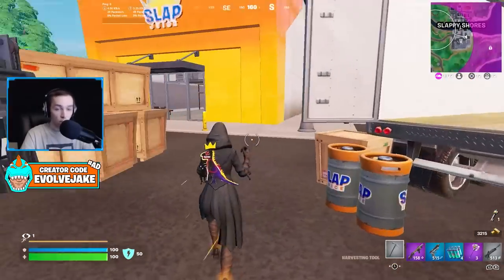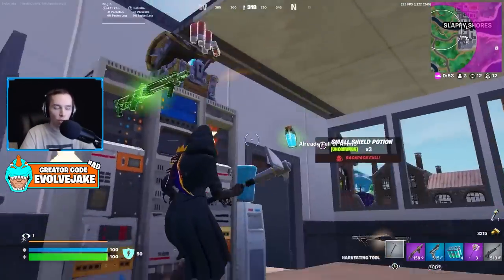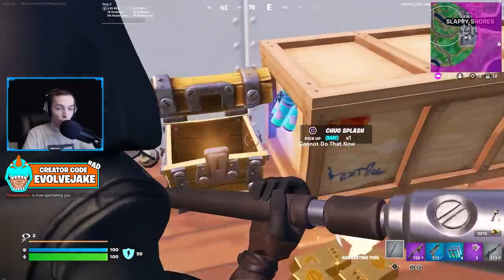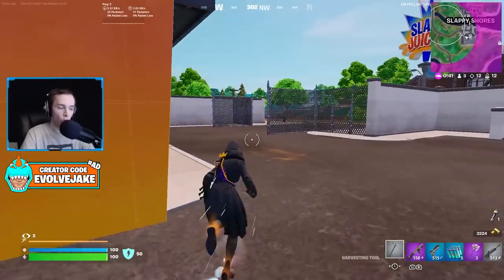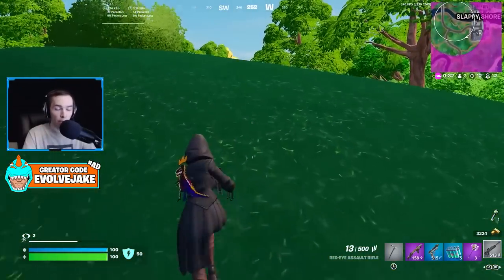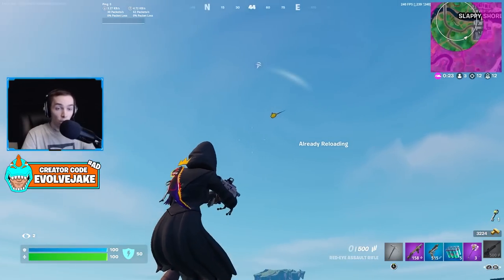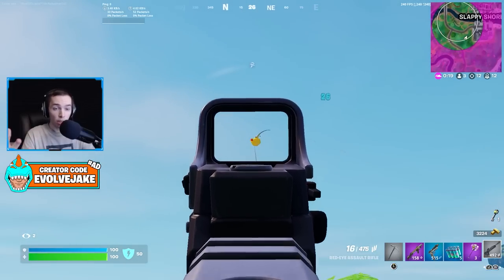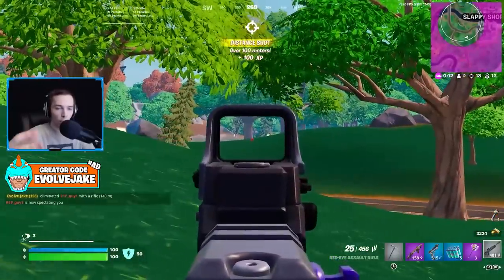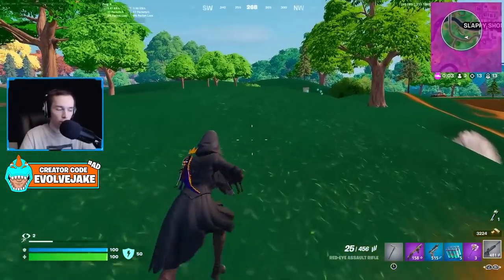Having a lower dead zone makes your aim feel kind of loose, and for whatever reason — like we talked about with moving your character — if you're also moving your right stick, your aim assist is stronger. This is how Cronus Zens work, which is a device people use to get better aim assist. All it does is mimic movement constantly — very small adjustments — and then it triggers that extra aim assist. So having a little bit of movement on your right stick during a fight can improve your aim assist. This is going to be easiest to do if you're using a weapon with recoil, like the Red Eye, SCAR, SMGs, or Tactical Pistol — just pull down slightly on your right stick while you're firing.